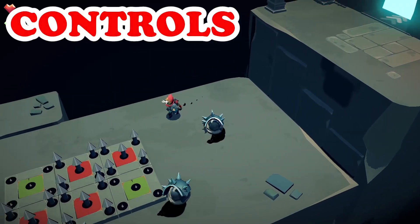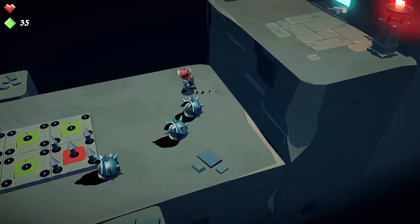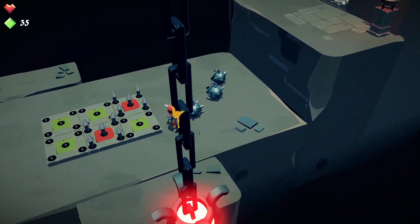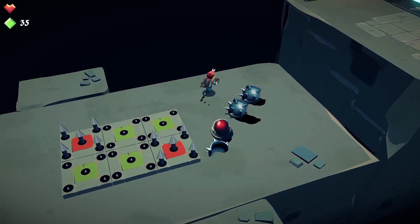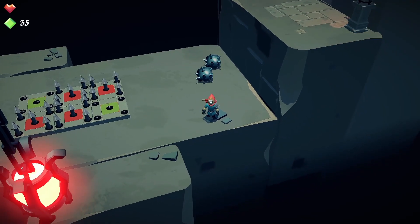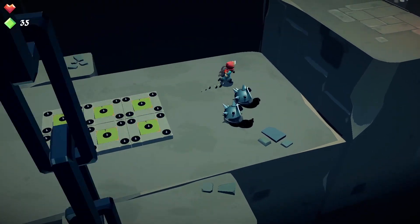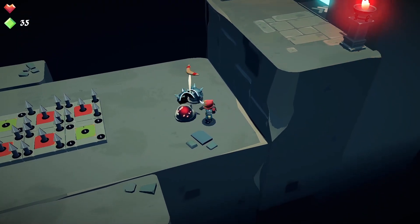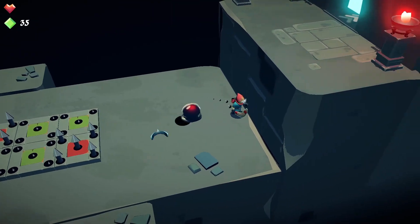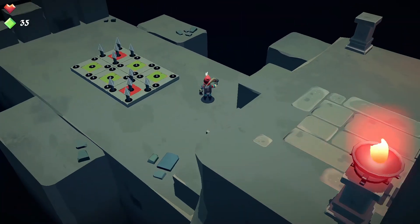Moving on to the controls. Your character is equipped with a simple moveset consisting of a jump and double jump mechanic, a dodge roll to escape enemies and accelerate movement, the ability to run, and finally a boomerang that can be thrown in a couple of different ways. Hitting Y will do a simple throw, while holding down ZL will allow you to aim the boomerang, and your throw can actually be charged for more distance using the ZR trigger. The boomerang will be required for light puzzles further on, so I recommend practicing the mechanics early on, as well as it being your main way of dispatching enemies.